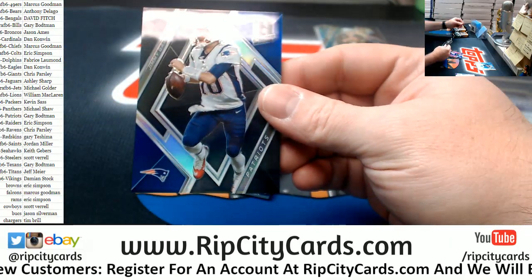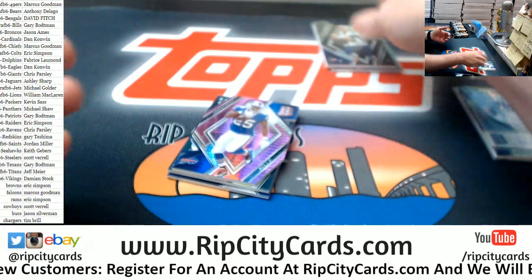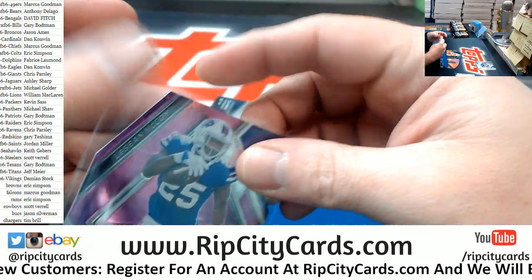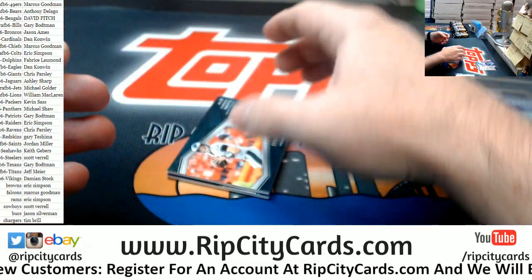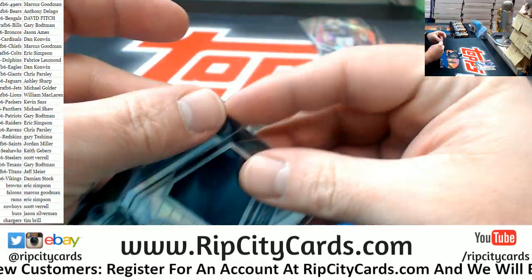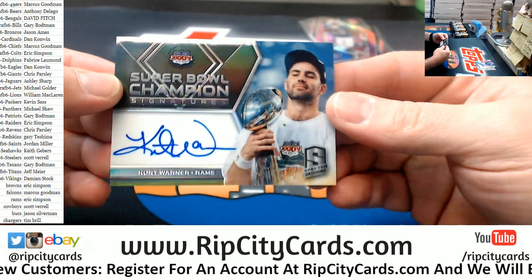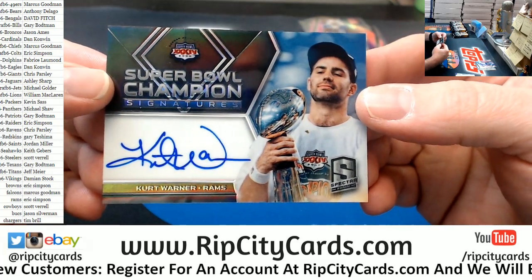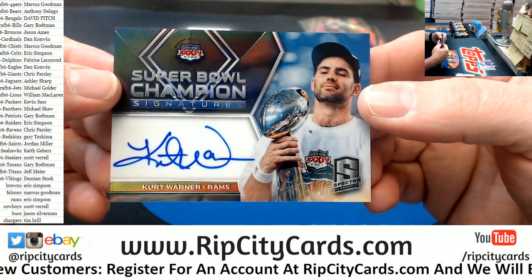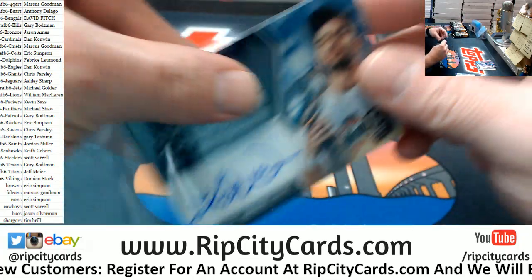Let's do a Garoppolo for the Patriots — which is weird but whatever — a LeSean McCoy die cut for the Bills, numbered to 15. A Wentz numbered to 199 for the Eagles, swatch. And numbered to 15 for the Chargers, a Kurt Warner for the Rams — sorry, Rams. No mistake, apologies. To the Rams because Kurt Warner can S-A-D as far as I am concerned.